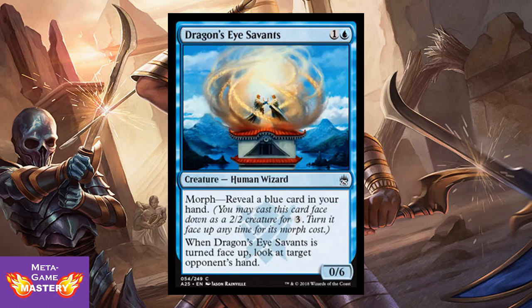Dragon's Eye Savants is 2 CMC, 1 colorless and blue, for a 0/6 Human Wizard. You can also morph it by revealing a blue card in your hand. When Dragon's Eye Savants is turned face-up, look at target opponent's hand. So you can make him aggressive and just have a 2/2 colorless creature, or flip him when the time comes — your opponent thinks they're going to trade and gain board advantage, but he becomes a 0/6 and continues to stall the board until you can get your kill conditions online.